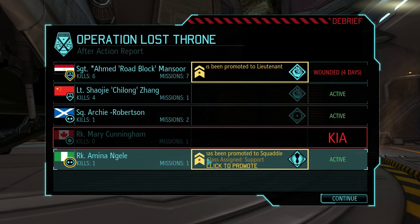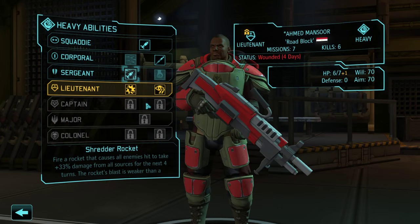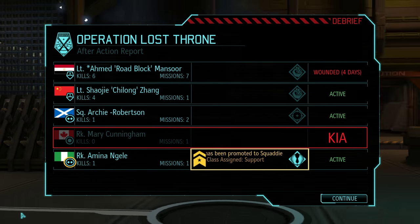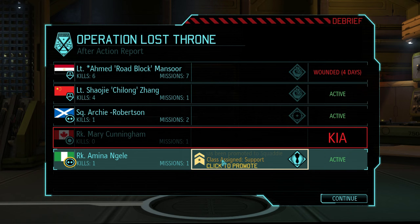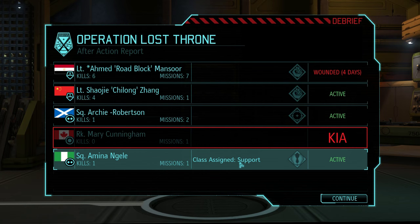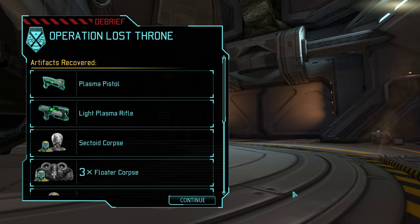Alright, what do we got? One of my heavies is up to a lieutenant now - that's good. You can also go for heat ammo, because having extra damage against the heavy enemies that are going to be robots is good. She is a squadie but she's support. I would have liked to have seen what Mary would have become - because we need more assaults. We need more assaults!